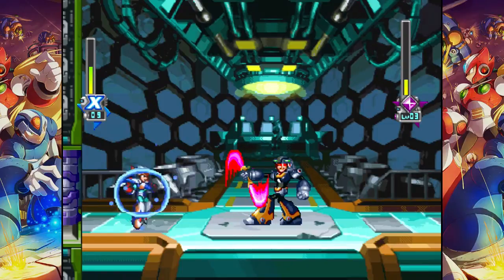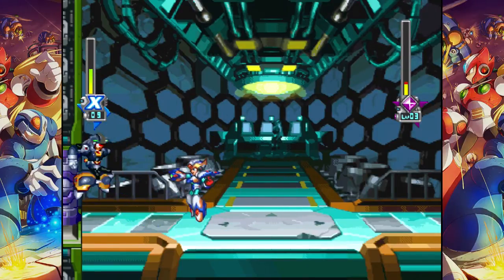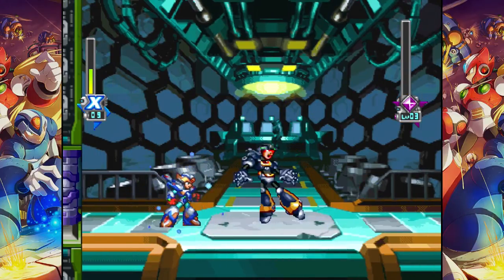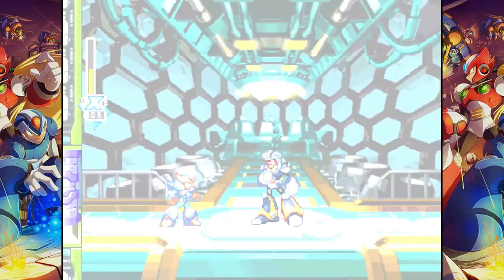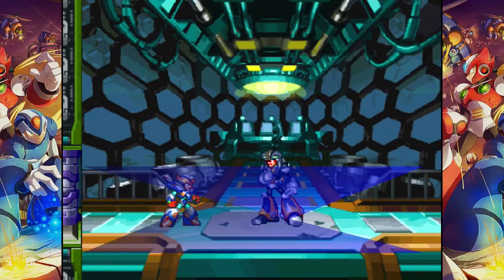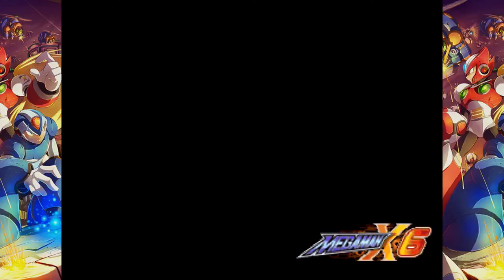Just jump over every one of them. I didn't dodge the blade slash though. If you hit Dynamo with his weakness — which is the Meteor Rain, the weapon you get from Rainy Turtaloid — or his other weakness, I think it's the weapon you get from Blaze Heatnix, if you hit him enough times with either of those weapons he'll drop 600 Nightmare Souls. Every time you come into a secret boss stage from now on, you'll be fighting Dynamo, so that allows you to farm Nightmare Souls from him.